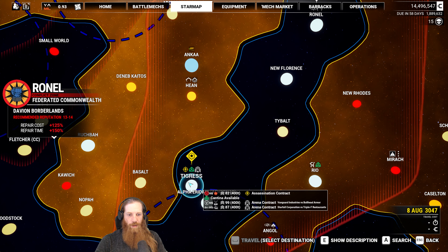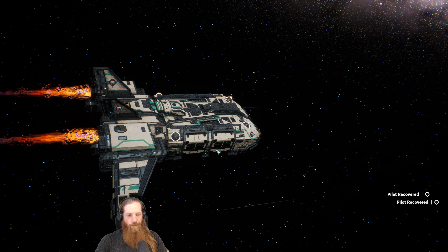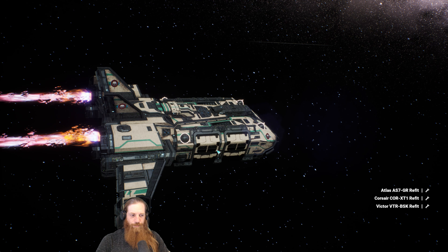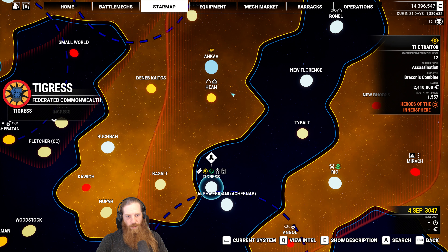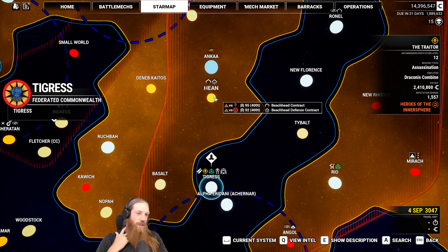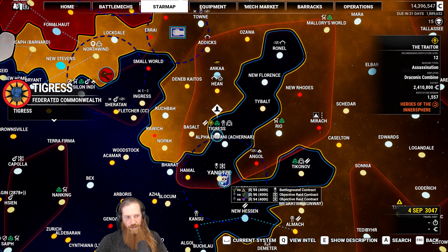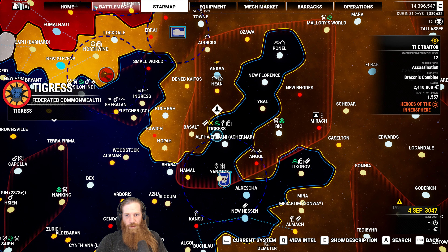Let's go ahead and do the other one of these for this quest chain — the Traitor. And then there was a beachhead — that's the word I was looking for, I kept thinking of battleground in my head. A beachhead defense contract. Those are pretty good. Oh, there's also battleground — I like battlegrounds. That'd be a really good one to test the Black Widow with, actually. We may have to do that. How much time is left now? 1.31 — maybe we'll just go ahead and timeline that. There's also arena missions here — interesting. Oh, because we're on Tigris. I guess Tigris has its own arena? Because Tigris is technically an industrial hub.